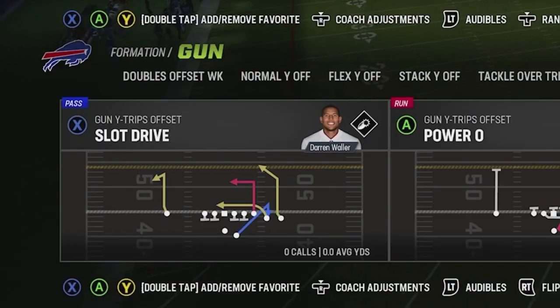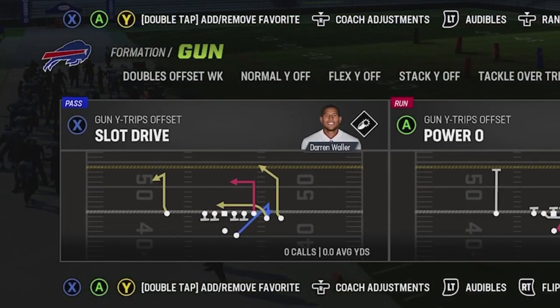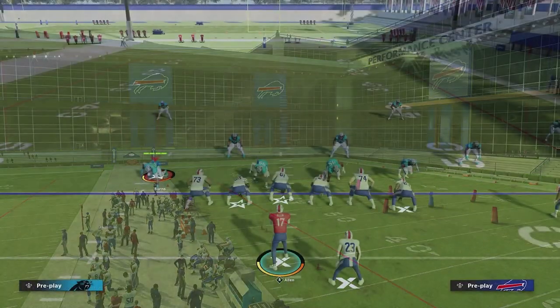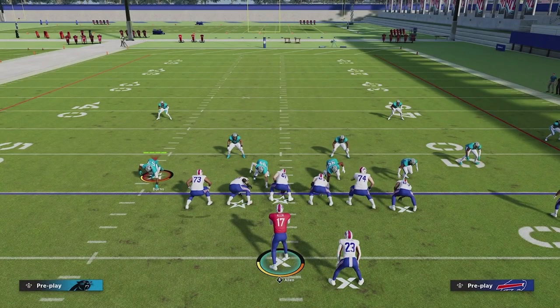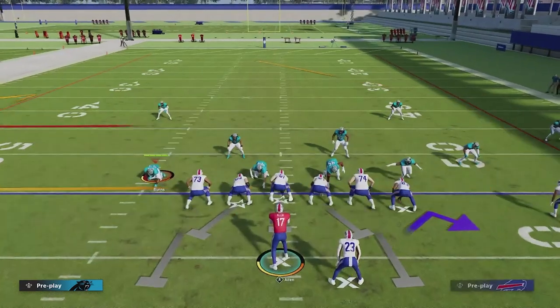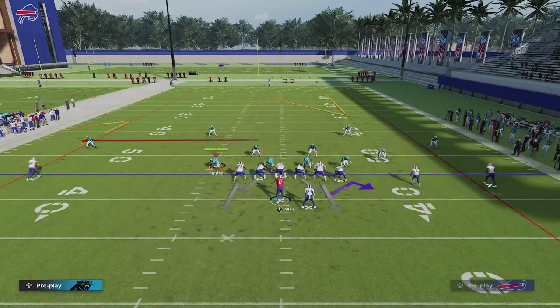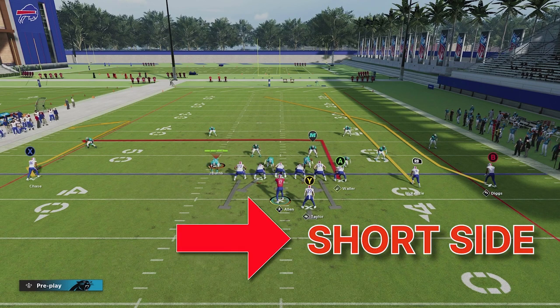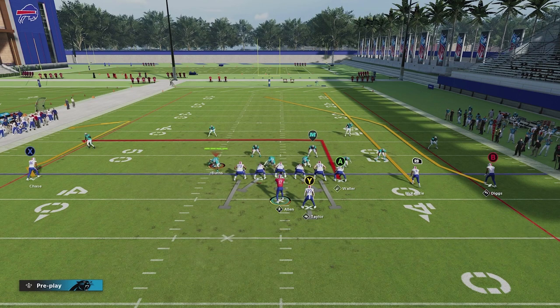The play called is Slot Drive out of the Gun Wide Trips Offset, and the coverage we're going to call is Cover Four Quarters. I have match on right now, so you understand it. What we're going to do is put the RB on a streak and block our running back. The first thing to mention is that we want the trips to the short side of the field. If you're on the left hash mark where the trips would be to the right on the wide side, you'd flip the play.